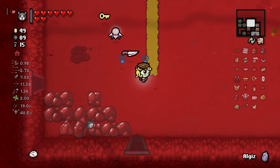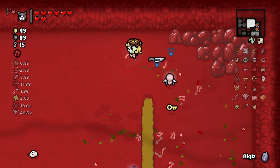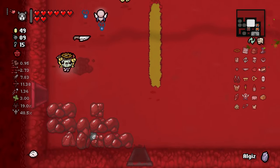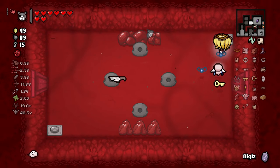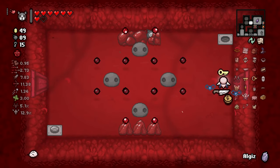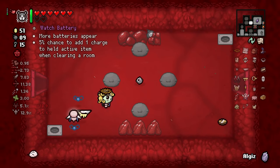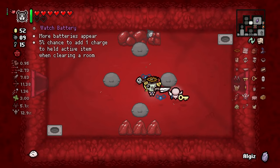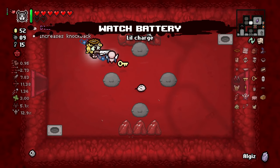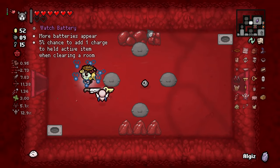Any marked rocks in here? I didn't look on the other side while I was fighting things. There is not. We do have a sacrifice room. Just YOLO - Ripper deal. 5% chance to add one charge to held active item when clearing a room. Does that work with my backpack? Like, with my Yum Heart? I don't know.